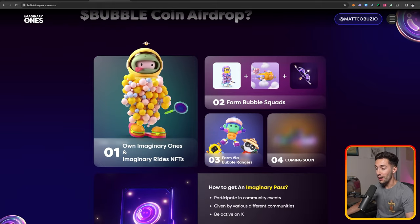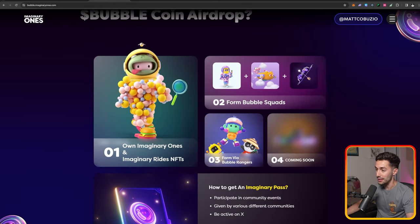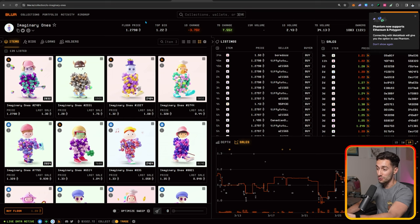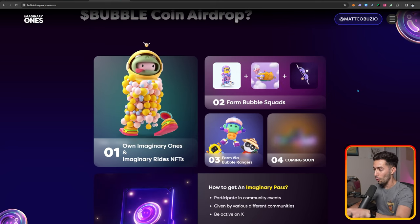So how do we get Bubble Coin? The first way is to own an Imaginary Ones or an Imaginary Rides NFT. You can go over to something like Blur or OpenSea and buy an Imaginary Ones for 1.27 ETH. But personally, that's not the route we're taking in this video — we're going to do this one for free.